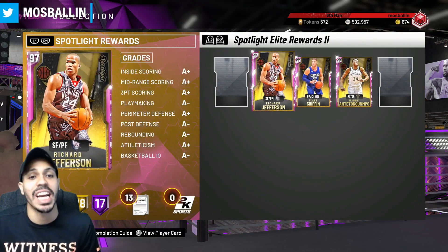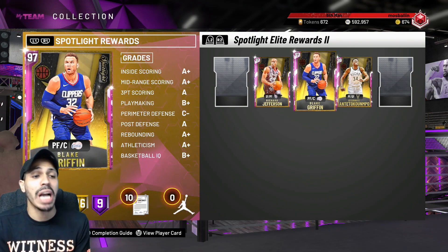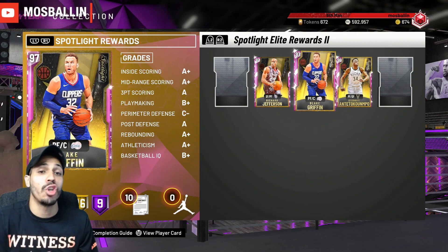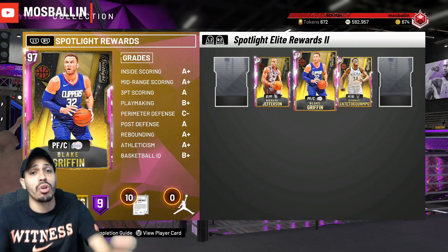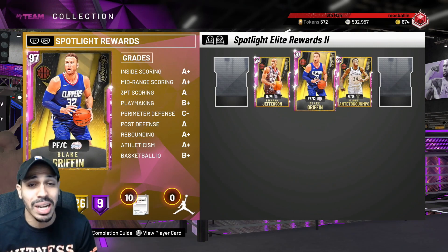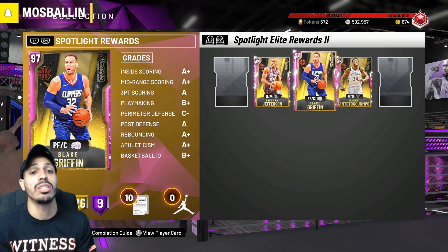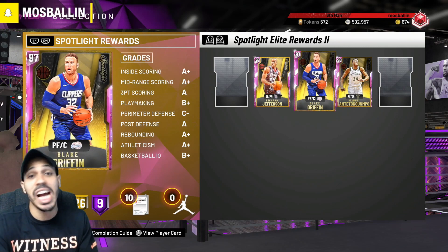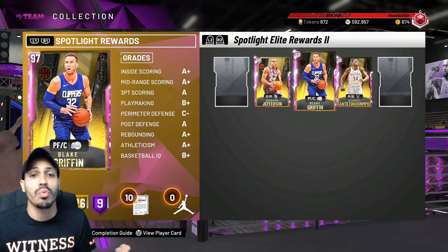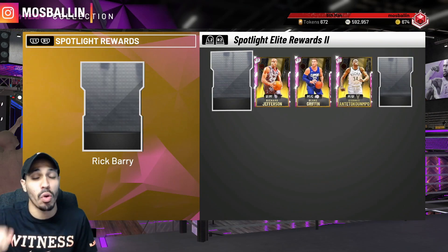The next spotlight challenge — these are the cards I've gotten so far: the Giannis, the Blake, the Richard Jefferson. I make tip videos on how to get these cards. I know a lot of you say you don't have the MT — it costs 500K, 450, 800, whatever the price could be. I try to give you guys the best tips because I did not spend money on this game. I'm missing Rick Barry right now, I'm gonna finish that up soon.